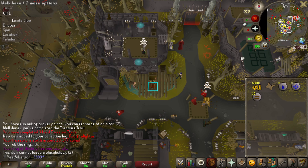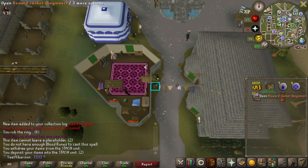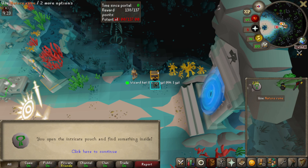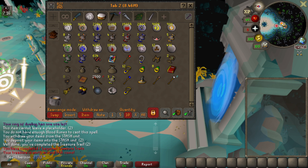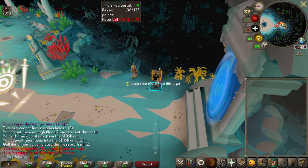I didn't realize I had a beginner clue in the bank, so I knocked that out quickly. Opening the intricate pouches — another dragon spear, 220 nature runes, and more nature runes. Back with 138 searches left to go, we have 634 abyssal pearls. Here's a screenshot of all the runes up to this point, and we'll continue searching.